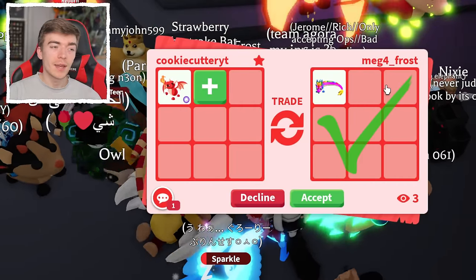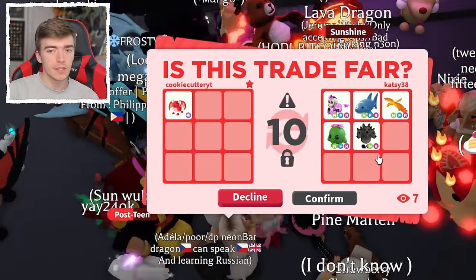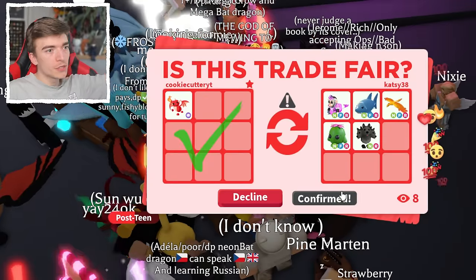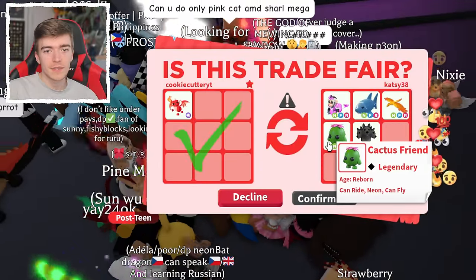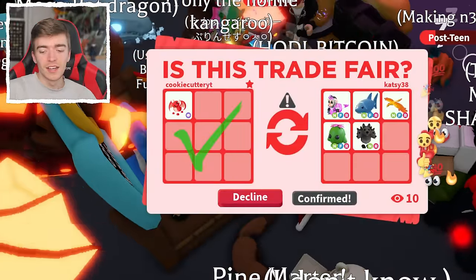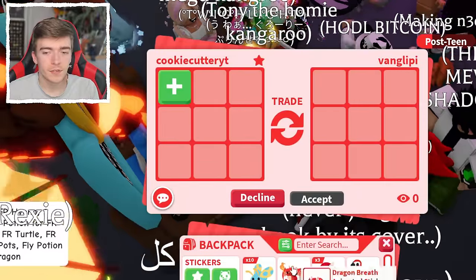A Rainbow Dragon — their username says Mega Frost, I would happily take that. A Mega Ghost is fun but really not worth much. This is actually a very interesting offer — I'm going to hit accept, though I'm not sure if they will. For five Neon Legendaries, I don't think they'll follow through. There are a lot of people spectating this trade, and people in chat are saying don't do it. They declined because of the spectation — if they didn't have spectate, they probably would have accepted.